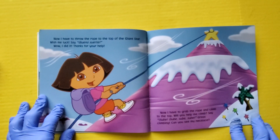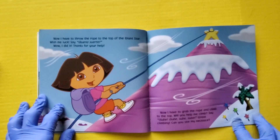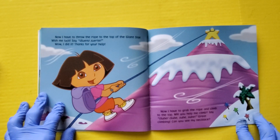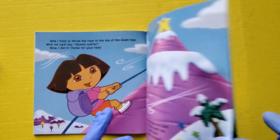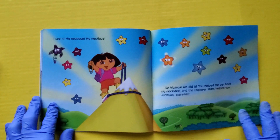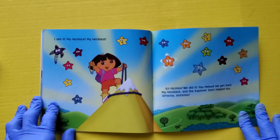Now I have to throw the rope to the top of the giant star. Wish me luck. Say Buenas Sube. Great climbing. Can you see my necklace? I see it. My necklace! Lo hicimos. We did it! You helped me get back my necklace and the Explorer Stars helped too. Gracias, Estrellas.